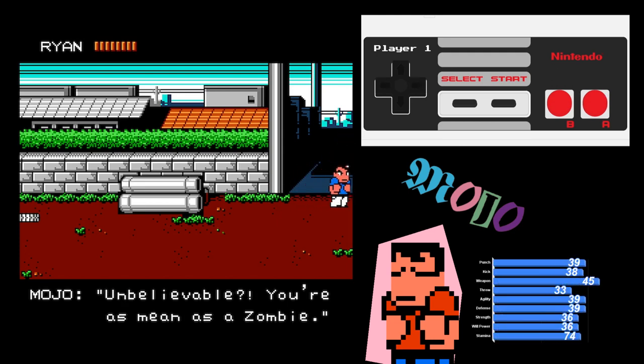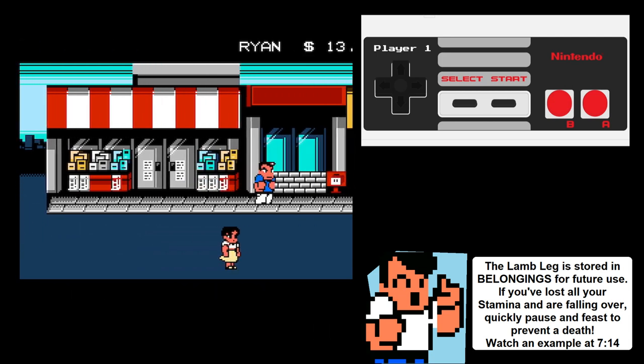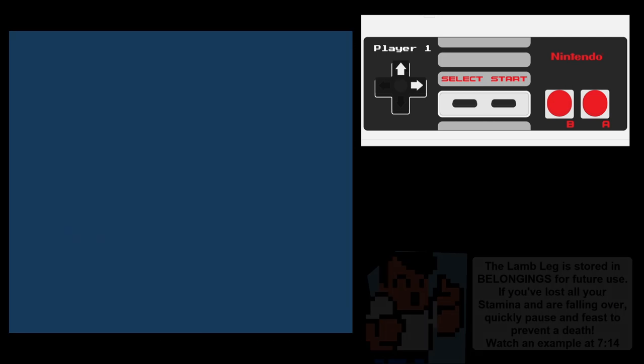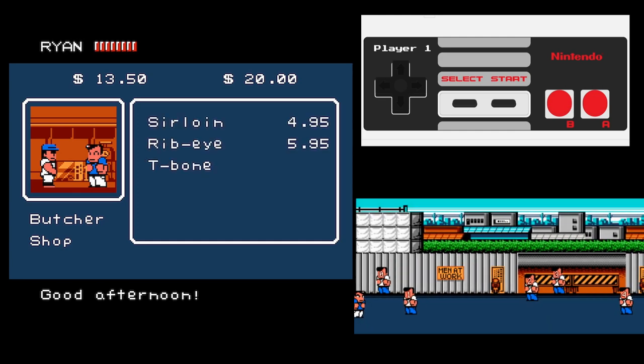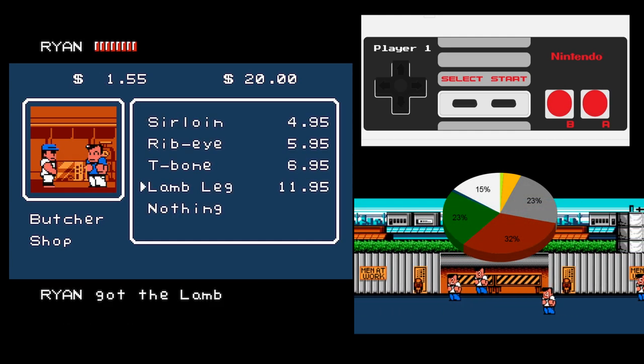If you want to be super safe, you can grab a lamb leg from the butcher shop in the second part of the mall to grant you three rounds of willpower. It's probably a good idea unless you're grinding for a PB. The route here more or less converges with that of the current world record, but we won't bother with some of the more precise strats and keep hammering away with Stonehands.